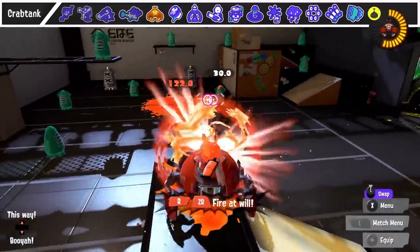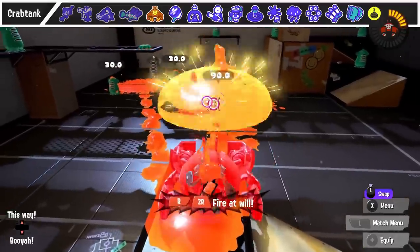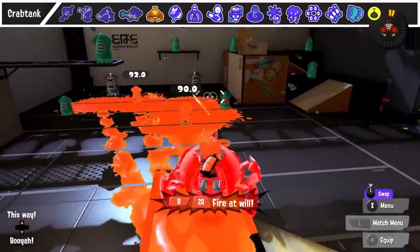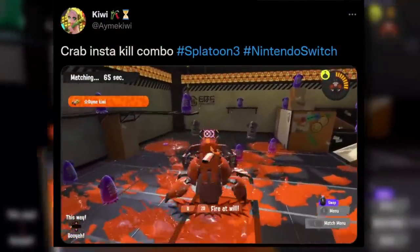When using the secondary fire mode of the Crab Tank, you can use regular firing mode in between shots without sacrificing the fire rate. This also has a really cool one-shot combo if you hit it direct with a secondary fire.